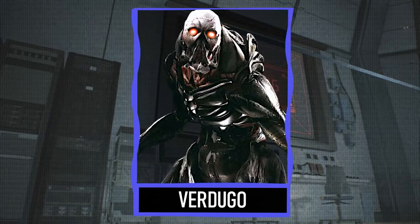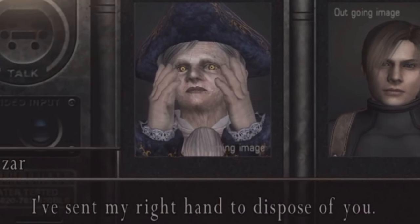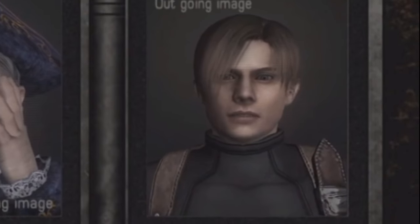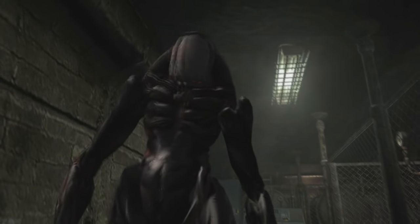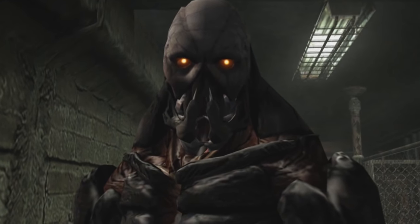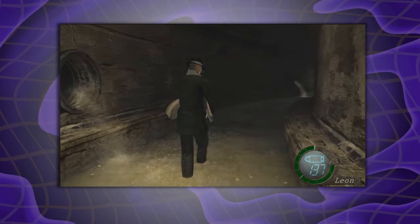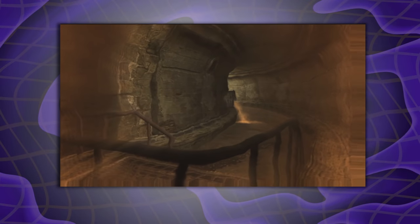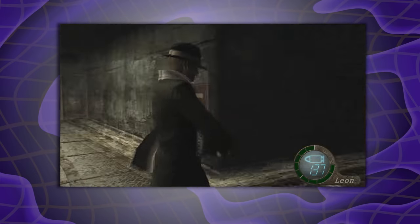Next up, we have the Verdugo, aka Salazar's right hand — 'I've sent my right hand to dispose of you.' The Verdugo is one of the top-tier scary enemies from Resident Evil 4, and there are plenty in that game. There's a pretty awesome callback to Resident Evil 1's Hunter first-person POV coming towards you, this time with the Verdugo through those dark sewer tunnels. I can't think of a scarier area to introduce this beast.